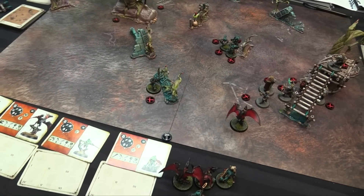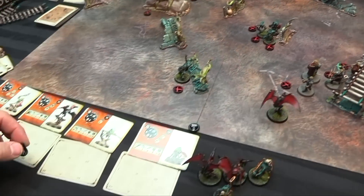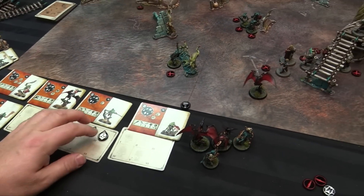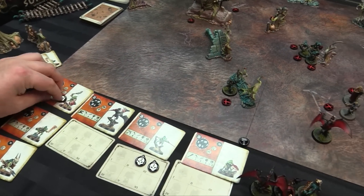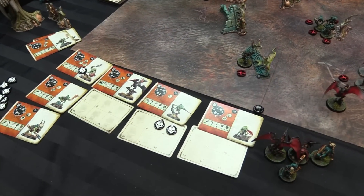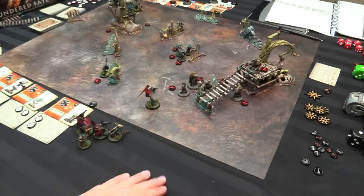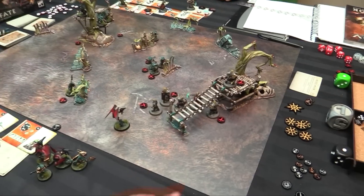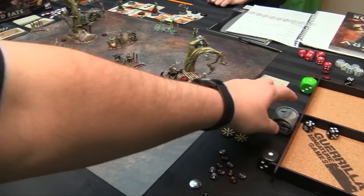End of battle round. Both these blowpipe skinks take damage. The boss takes 2 damage. The ones with renown take damage. Oh, and the bird — Bird the First. Everyone except for the boss takes a damage in your warband, and the people who are off the table.